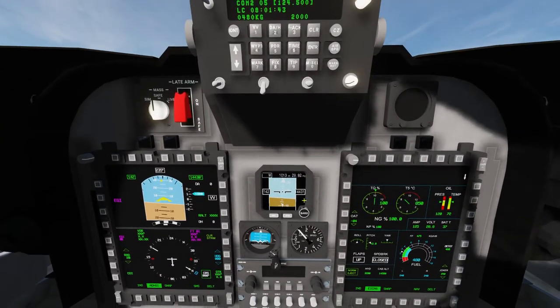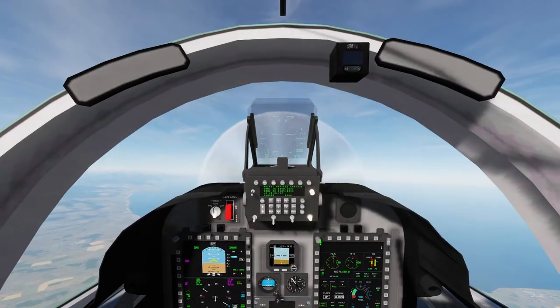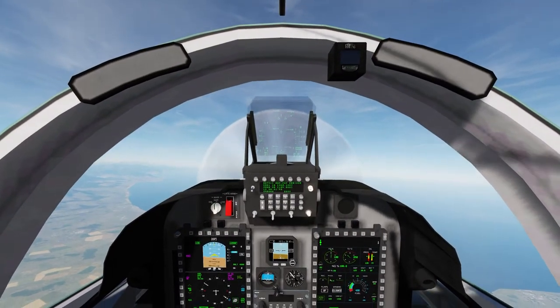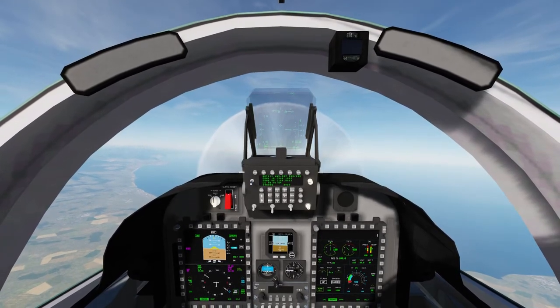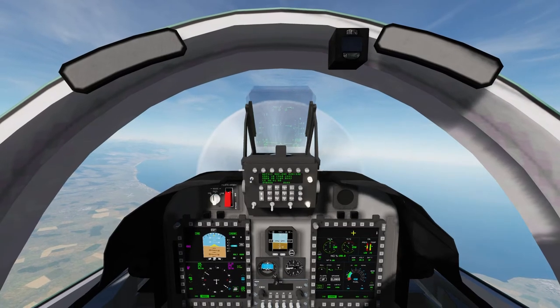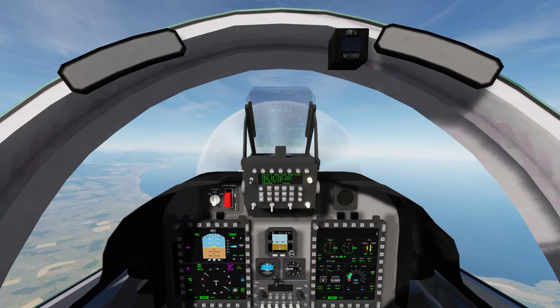We're at about 14,500 feet and climbing. You need to be fairly high up to do the CCIP dumb bomb drops because you need a lot of altitude to get a good bombing cue.